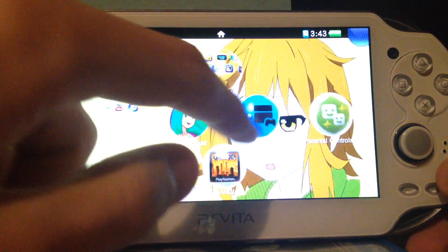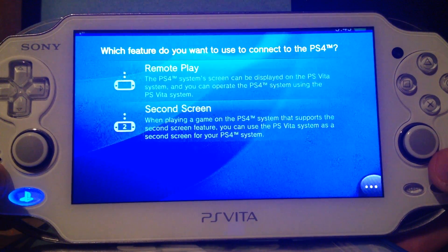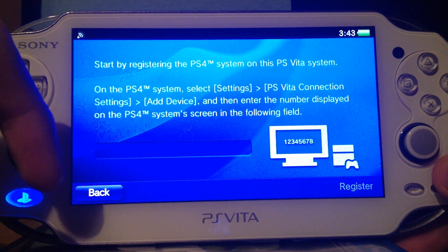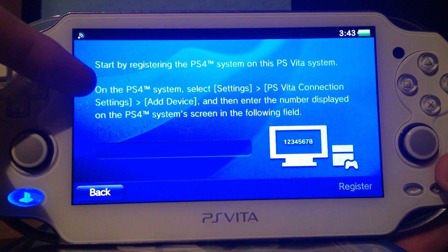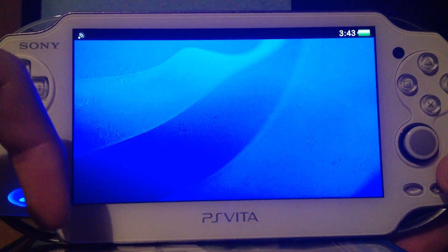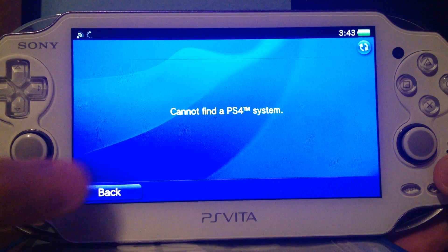It does sound interesting. Now the new PS4 Link app — let's see. Modes: Remote Play and Second Screen. There we go — on the PS4 there are settings called PS Video Connection. I don't have a PS4, so I can't really do this, but the app itself looks interesting.